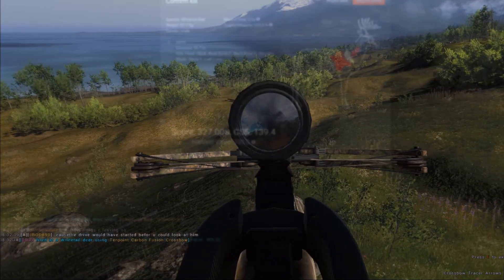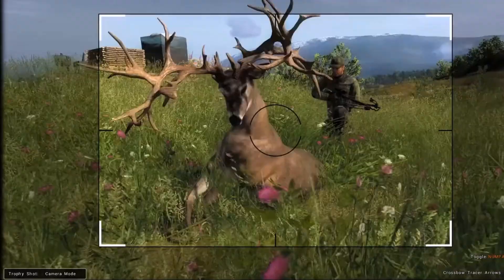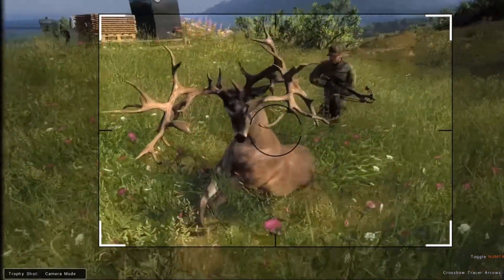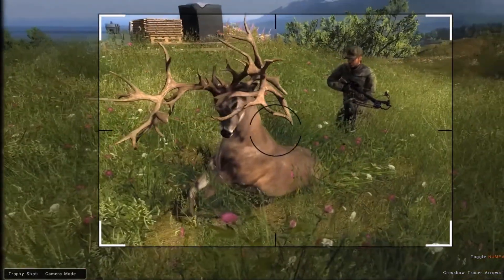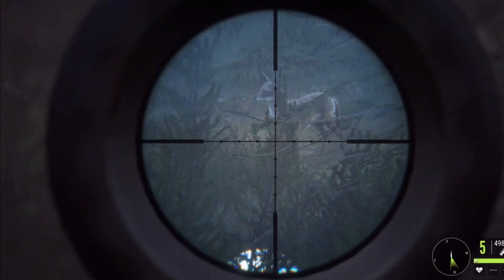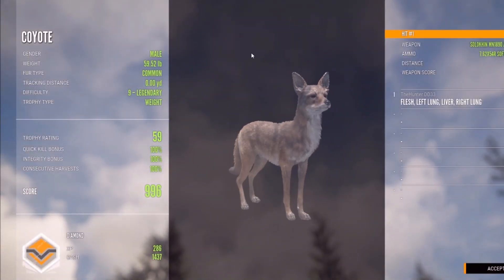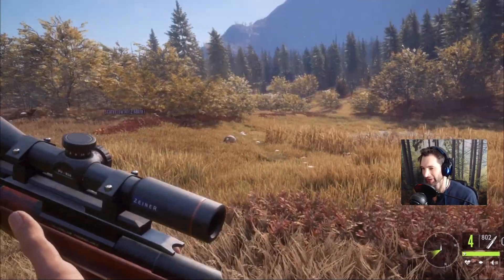You only have one chance to find the animal. All you can really do is keep tracking. In Call of the Wild, say you find a diamond potential animal on your own map and you have to go out or run some errands — you can come right back to that need zone the next day or even a couple days later, and there's a really good chance that same exact diamond potential animal is going to be there.